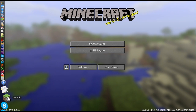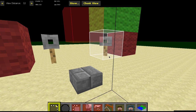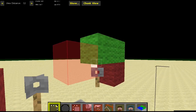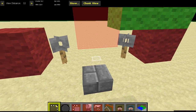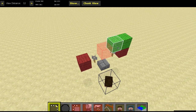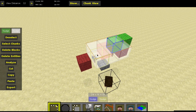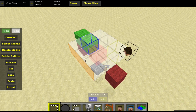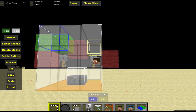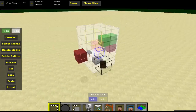Save and quit, then go into MC Edit. You can see the red block here — that's an entity. Anything shown in red is an entity, and this is our falling sand entity. Select it by making a box around it; it needs to be at least one block on either side up and down.